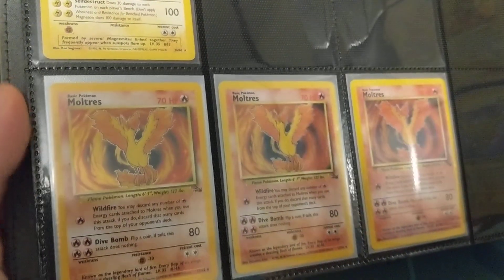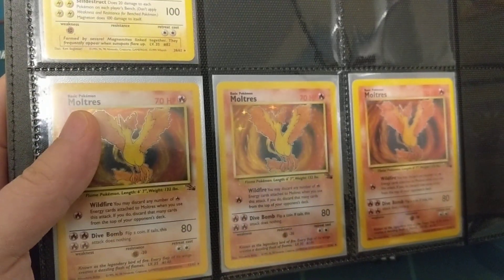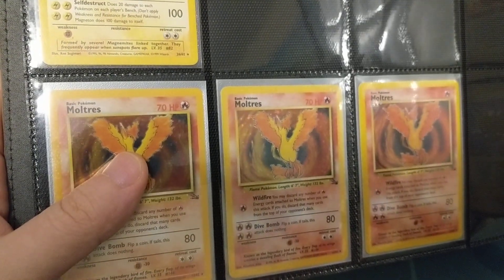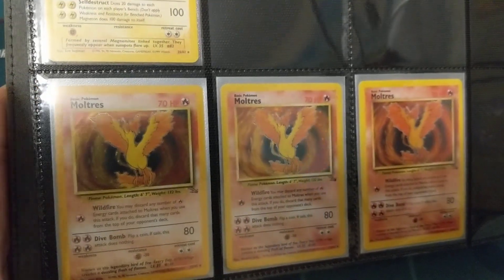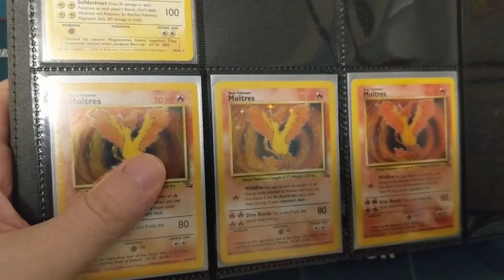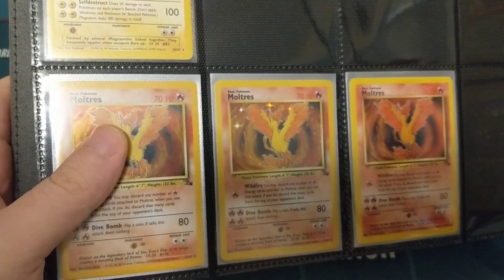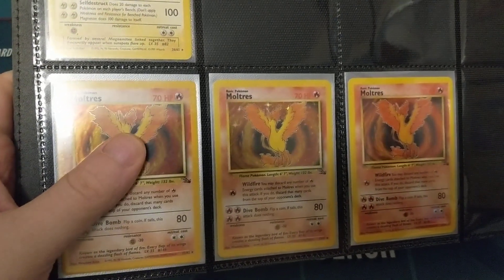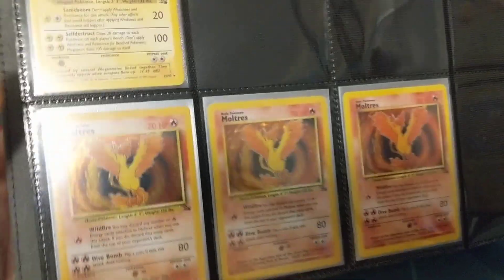It's another Magneton. And we have Moltres. Moltres was used in Wildfire decks — the namesake is based on the Wildfire attack. It was actually a mill strategy, which kind of felt like a cheap way to secure a victory, especially when I was a kid and I learned about it. You just run out of cards and can't play anymore. But now, the intricacies that go into a mill deck and how they tick and all the different moving pieces — I find it interesting. I think Wildfire is actually a really fun deck.